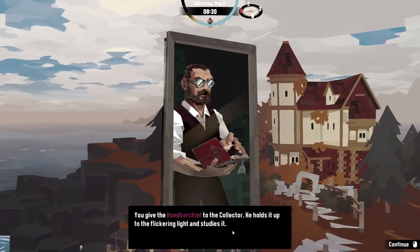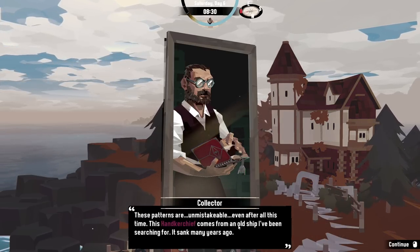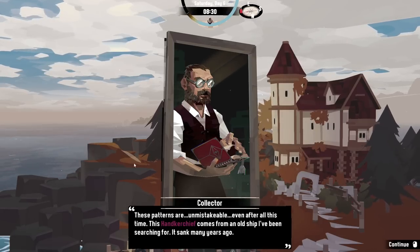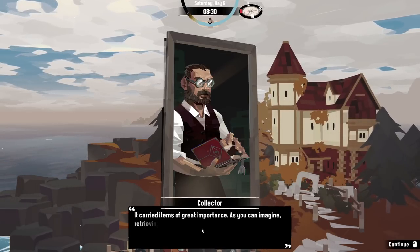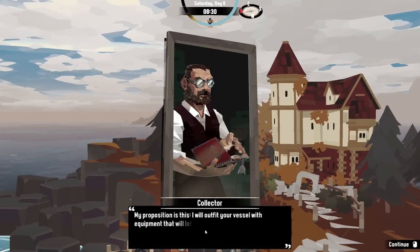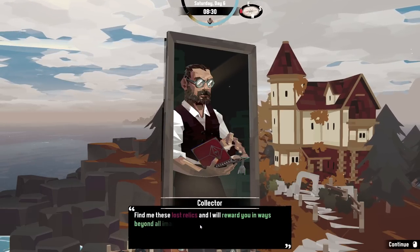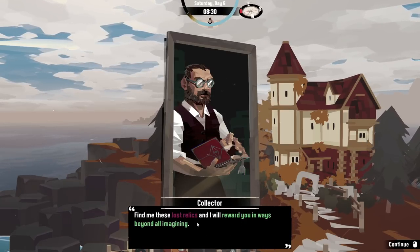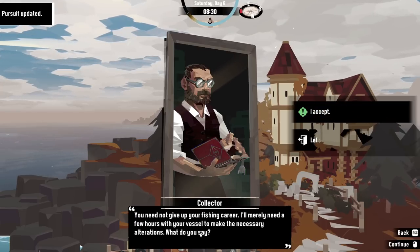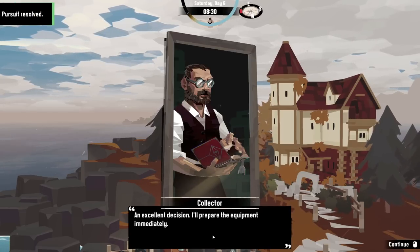We give the handkerchief to the collector. He holds it up to the flickering light and studies it. 'These patterns are unmistakable. Even after all this time, this handkerchief comes from an old ship I've been searching for — it sank many years ago. It carried items of great importance. Retrieving them is proving to be a challenge. That's where you come in. I will outfit your vessel with equipment that will let you dredge the wrecks and dark depths. Find me these lost relics and I will reward you in ways beyond all imagining.' We accept.